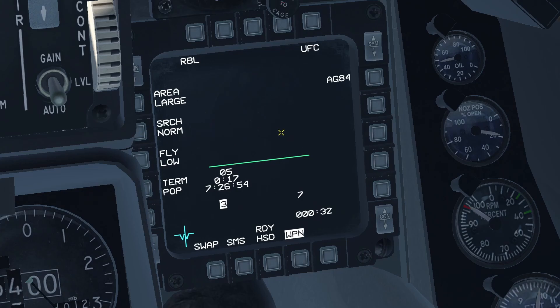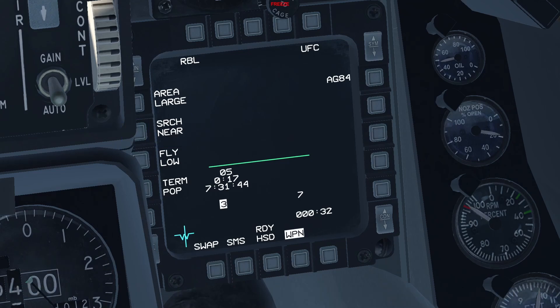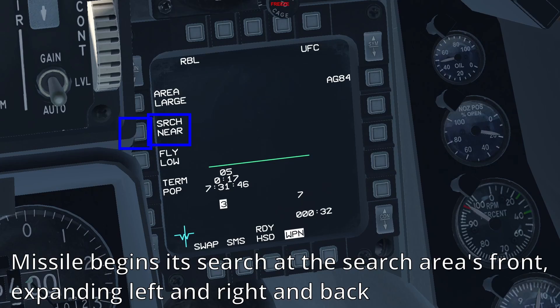The norm search priority is the default selection, and commands the missile to begin its target search in the center of the search area, and expand outwards in all directions. The near selection commands the missile to begin its target search at the front of the search area, and expand its search to the left, right, and back of the search area. The far selection commands the missile to begin its search at the back of the search area, and expand its search to the left, right, and front of the search area.